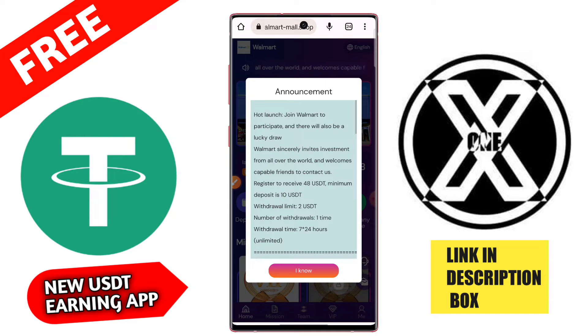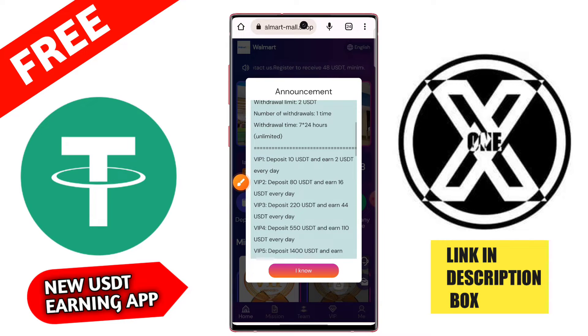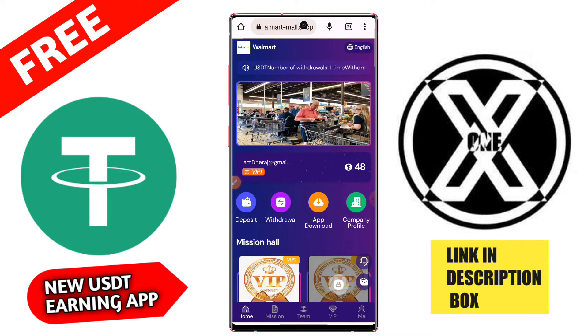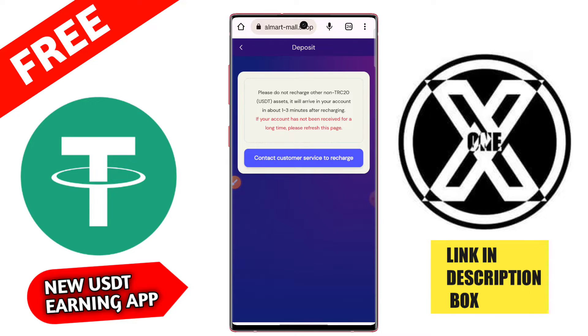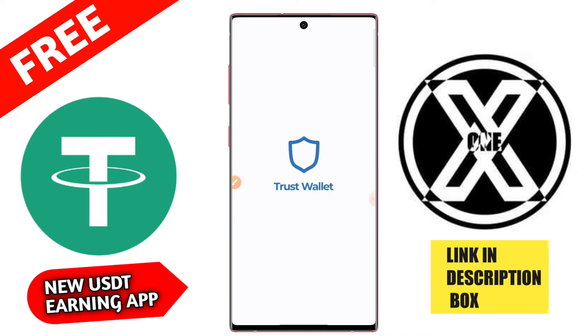The minimum deposit amount is 10 USD. If you deposit 10 USD, then you can withdraw 2 USD from this application. Minimum deposit amount is 10 USD, and if you upgrade to VIP 1 then you get 2 USD daily. So guys, first of all recharge on this application 10 USD.